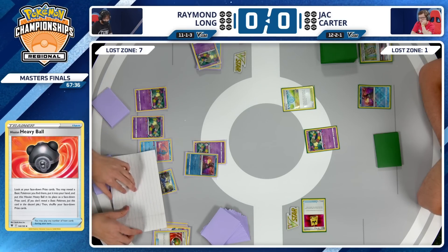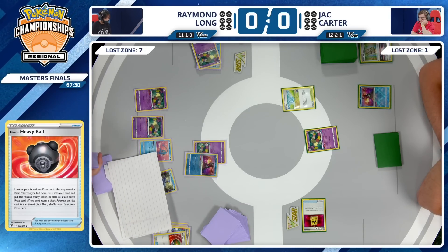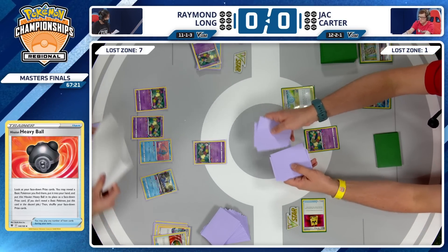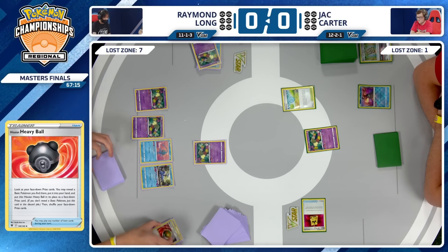You do have Radiant Greninja and Cramorant, and you're so far ahead. It's basically impossible for Jack to get off a Lost Mine this turn — technically possible, but you know your opponent has done nothing for three turns. It's so improbable. Getting the extra damage in play with Greninja is probably fine, but as Raymond I would leave this bench space open. Don't give your opponent any sort of opening. Don't lock anything up here.